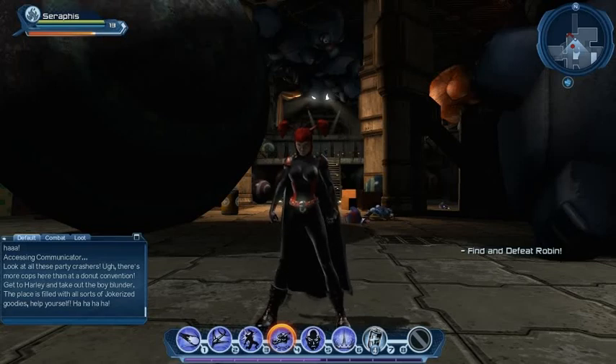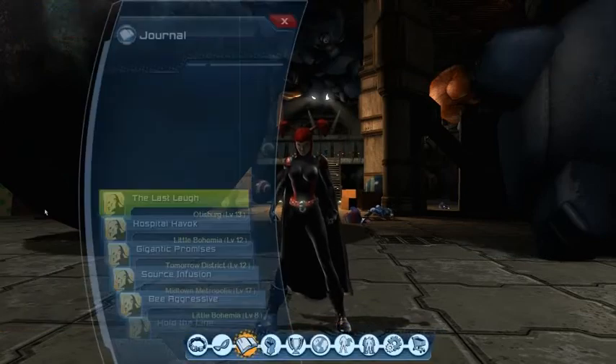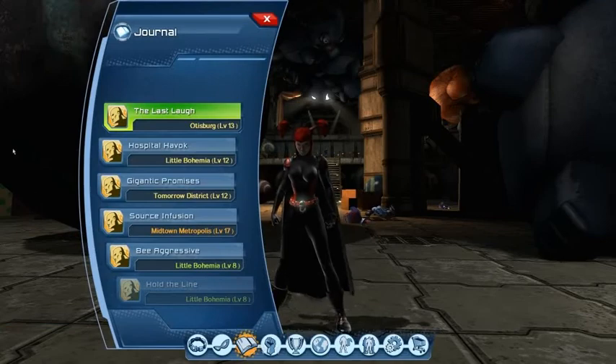Welcome back to this DC Universe Online let's play. I'm Sambo and Seraphis, our black and red clad supervillain. If you joined us in our last episode, you might remember we made it halfway through this Joker funhouse. We're in the Amusement Mile doing one of my favorite quest zones, all to do with the Joker. It's fantastically done.